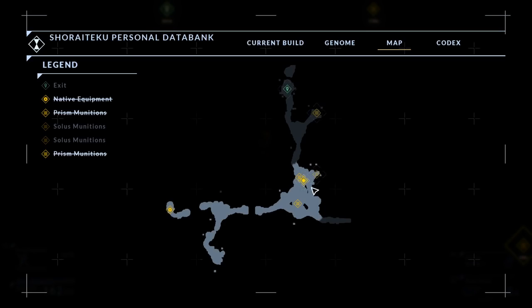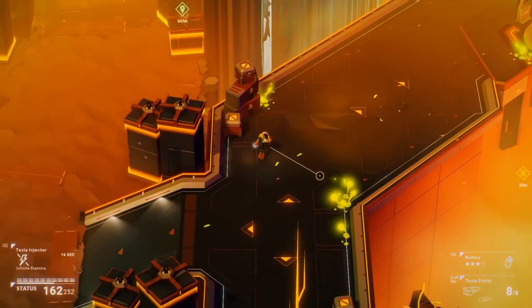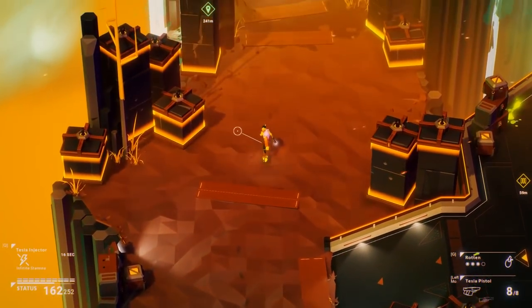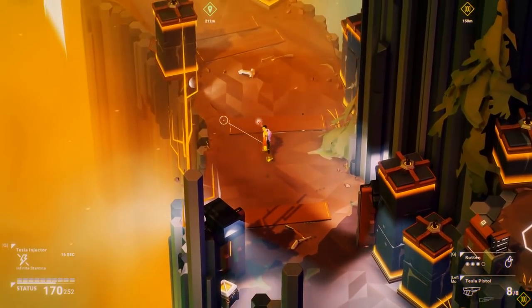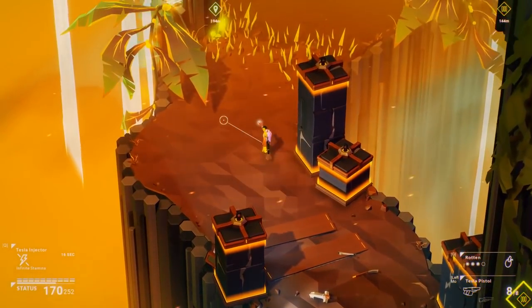Prison munitions was the one I just got. And there's this one to the right — if I can try and find that. Or I could just go to the exit. I mean, you don't actually need to get all this stuff, but it can be rather tasty if you do.